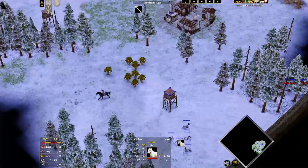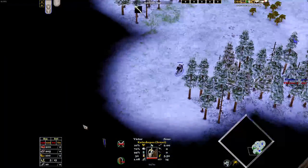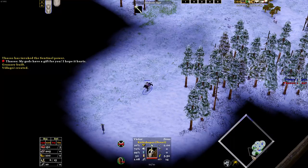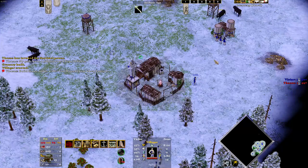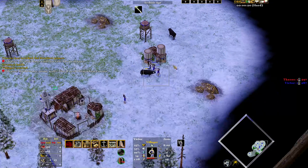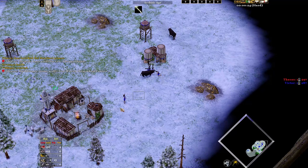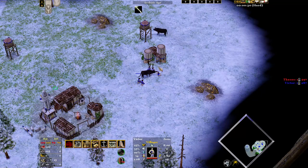You also want to be sending your scout, and your first goal is to find your second hunt. I'm just doing a bit of micro to save some HP on the villager and get a nice placement next to the granary.